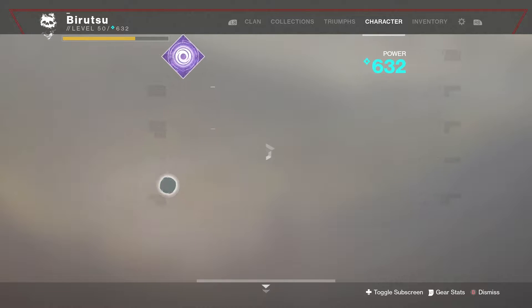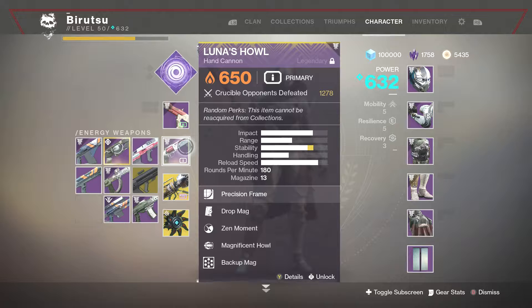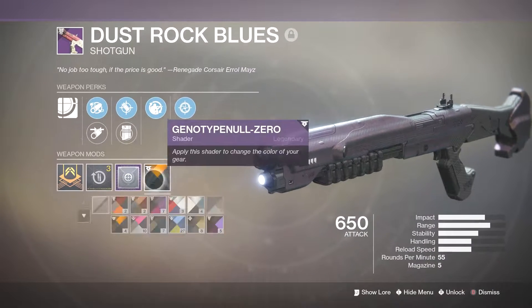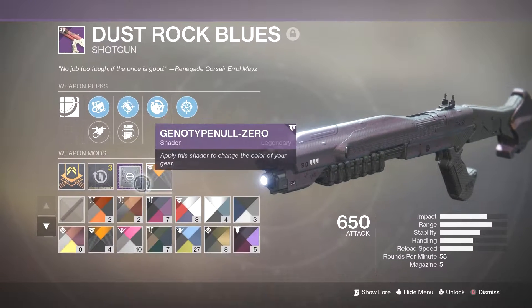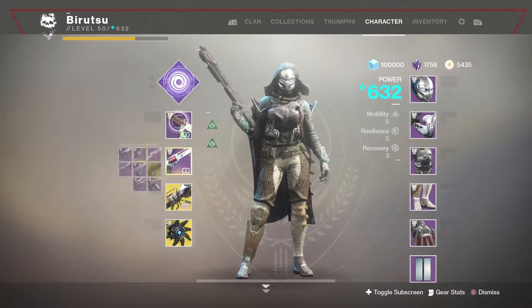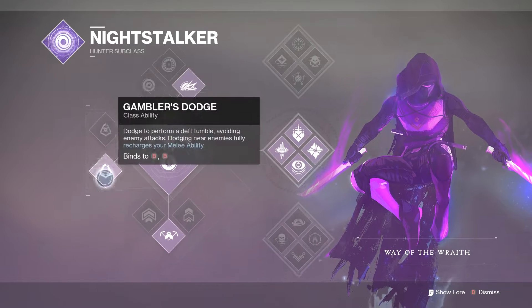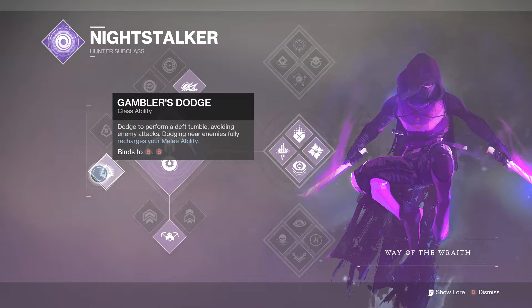Lunar Howl, Dust Rock Blues, and Warcliffe. Out of all these guns, I don't use Dust Rock Blues that much, but I do use Lunar Howl a lot. It's not even a god roll — Dust Rock Blues at all. Only thing good on it is Stab Shot, Akra's Rounds, and I guess Icarus Grip. Also, Gambler's Dodge is actually better than the top one because I feel like it's easier to get away from bullets with the bottom Dodge. Correct me if I'm wrong, but that's how I feel.